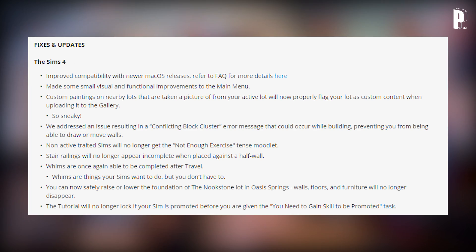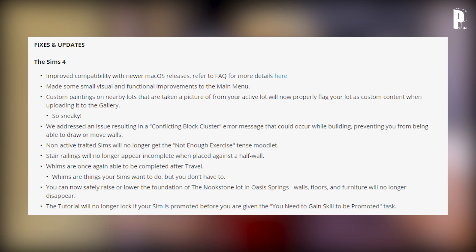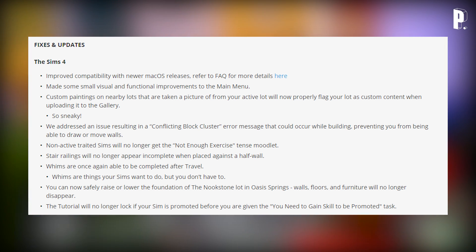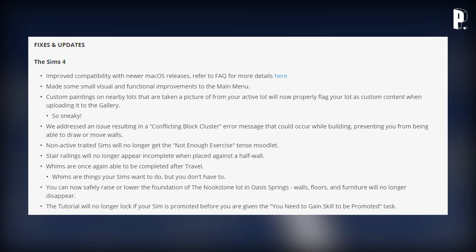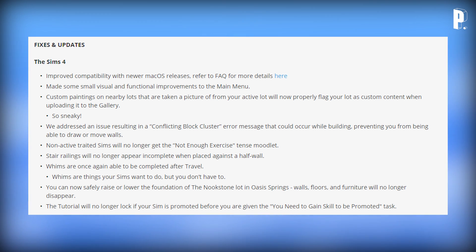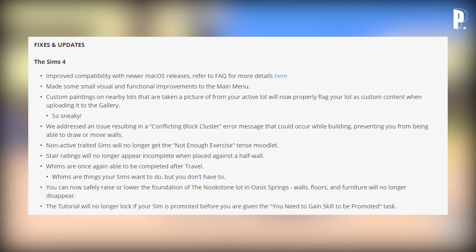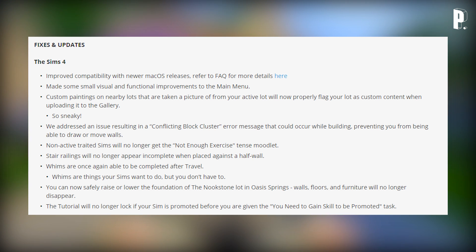SimGuru Gnome — fixes and updates for The Sims 4 base game: improved compatibility with newer Mac OS releases (refer to FAQ for more details); made some small visual and functional improvements to the main menu; custom paintings on nearby lots that are taken a picture of from your active lot will now properly flag your lot as custom content when uploading it to the gallery — so sneaky.